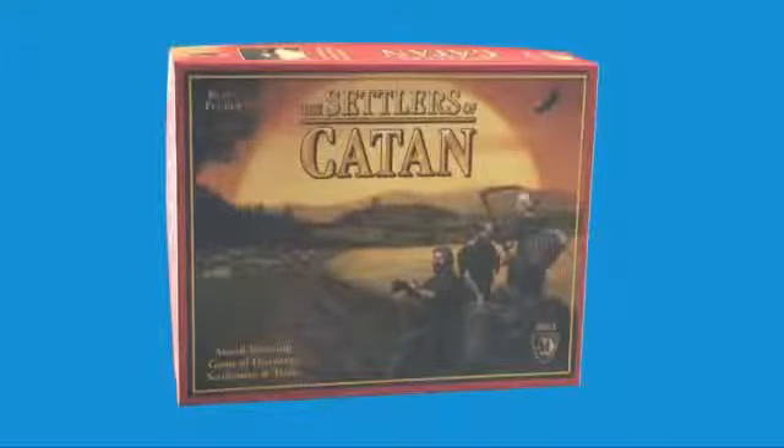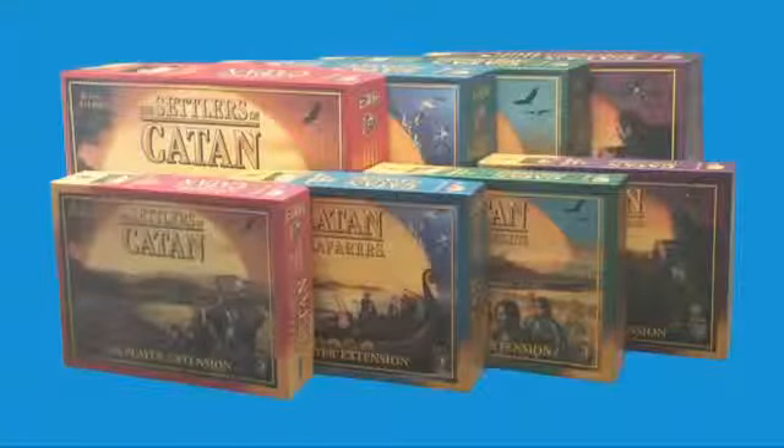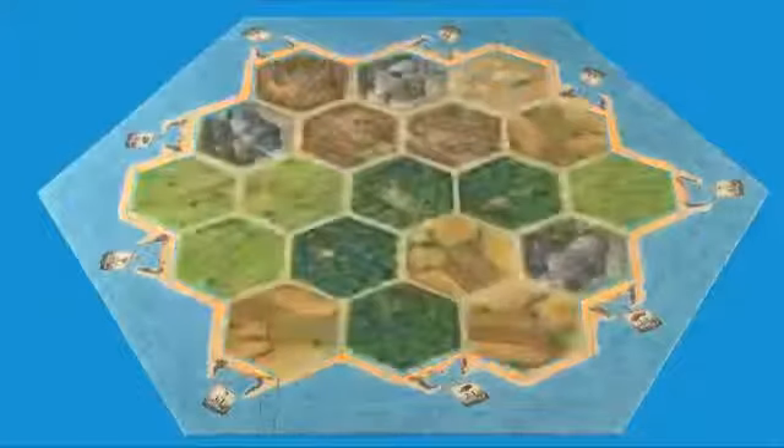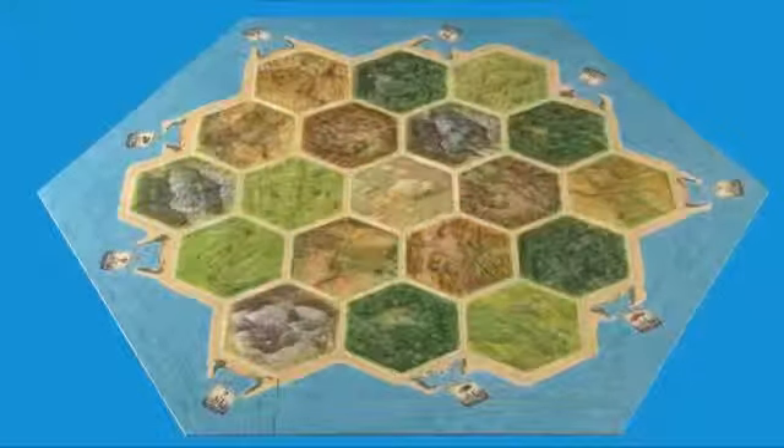The Settlers of Catan is the gateway to the family of Catan games. All of the Catan expansions and extensions use this game as the starting point. This is the island of Catan. The island is made up of 19 hexagonal pieces that are randomly placed out into the board frame.